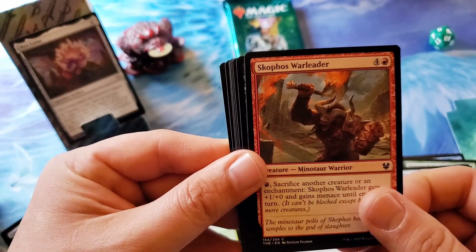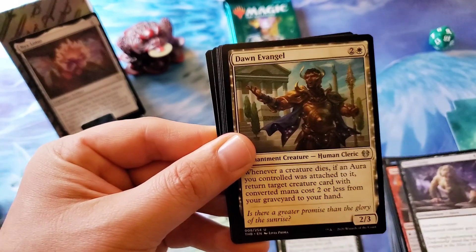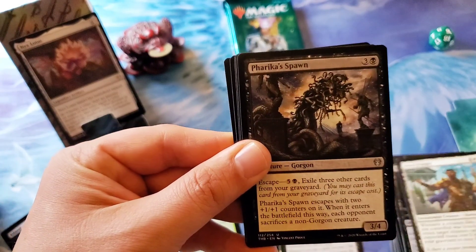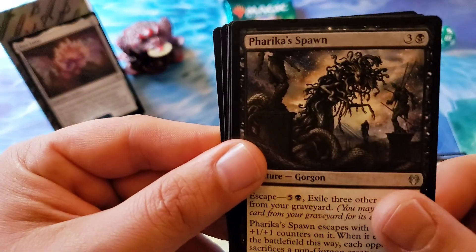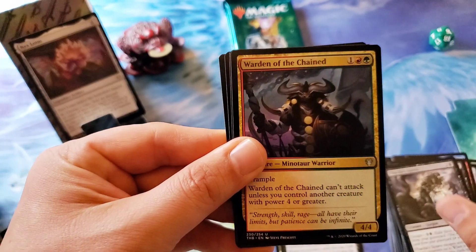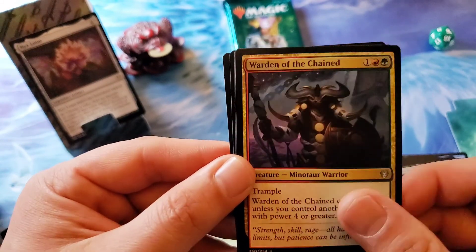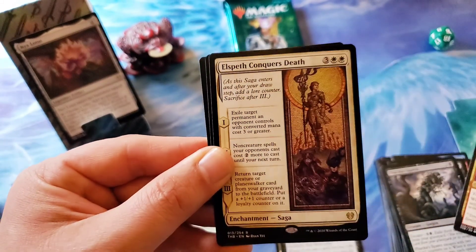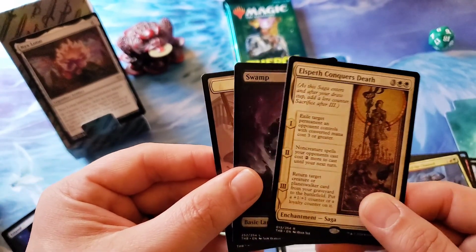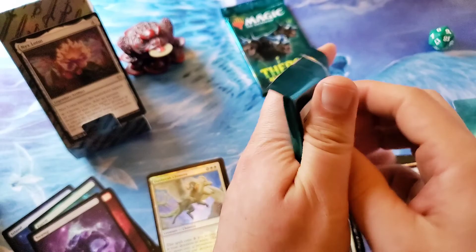Scophos War Leader — looks like we're getting a minotaur in every pack! Mire's Grasp. Into our uncommons: Dawn Evangel, Farika's Spawn — cool gorgon cards, gotta love your gorgons. Warden of the Chained, doubling up on minotaurs — a red and green Gruul minotaur. And Elspeth Conquers Death for the saga. I'm still going to keep the Nyx Lotus in there — two packs left in the first pre-release.